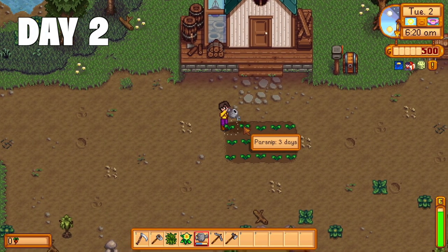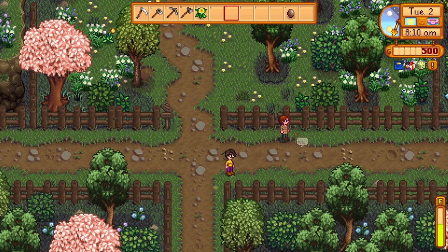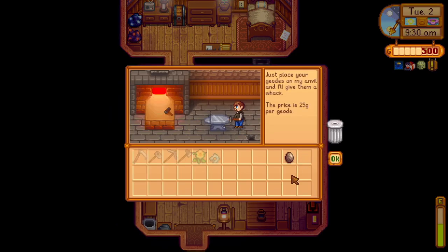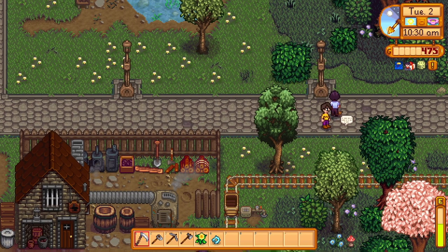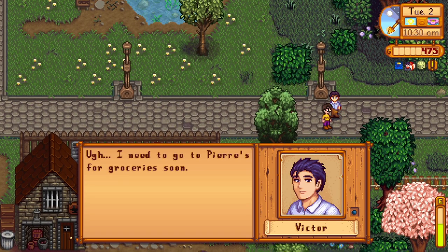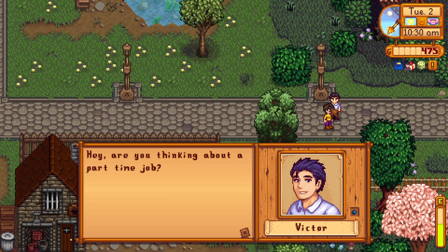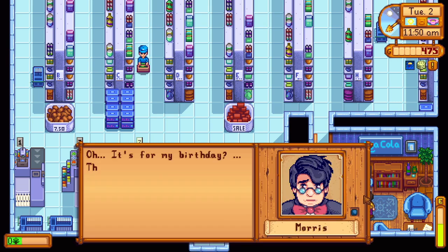Day 2. I water the crops, spend the excess energy cleaning up the farm a bit, and then leave the farm and run into Marden for the first time. There's a fishing quest to get some chub, so I pick that up, and I take my lone geode to Clint to get it cracked open and get some granite. I go see Gunther for the first time to donate the granite, and then run into Victor, who talks to me about wanting to get a butler — kind of hinting that he wants me to be the butler. No, Victor.